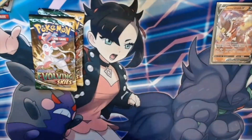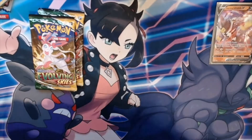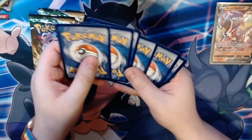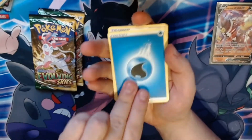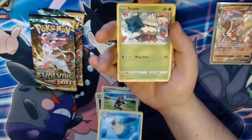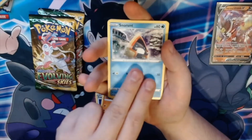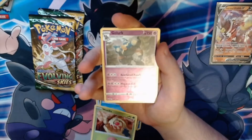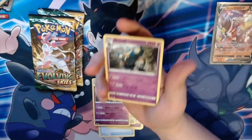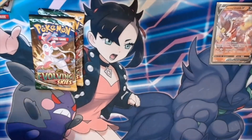Let's move on to Chilling Reign. Water energy, water energy. We get Bog Crystal, Brawly, Zelos, Snorlax, Slowbro, Weedle, a reverse holographic Golurk, and a non-holographic Golurk. Not the greatest, but not the worst either.